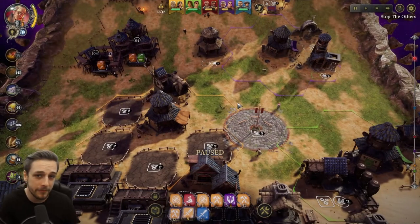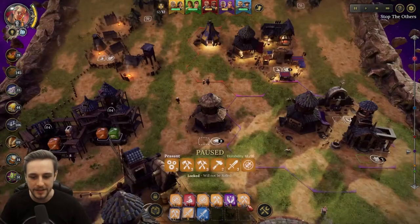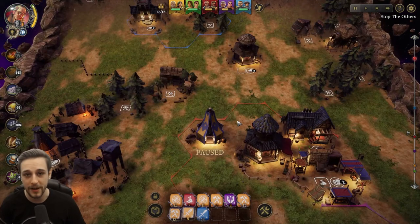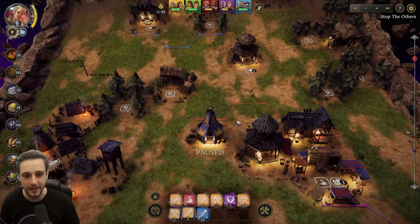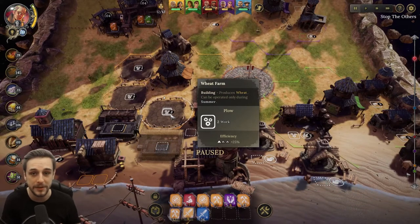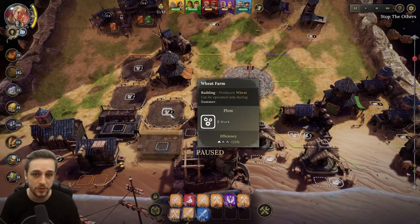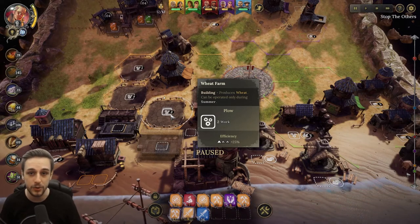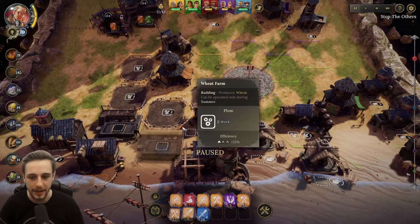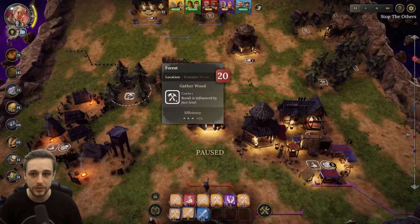Part of this tip may seem obvious and then part of it not so much, so I'm going to start from the beginning. The face level of your die - so this one's three, this one's eight as an example - the face level obviously matters, but they relate to different jobs in different ways. Certain jobs such as farming wheat require a certain amount of work to be done, but then it just gives you the same amount every time. This requires two work - that can either be two singles or one die with a two or higher face - and it will just give you one wheat, or more if you have the knowledge or policies for more.